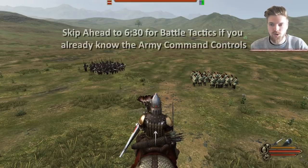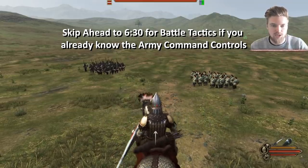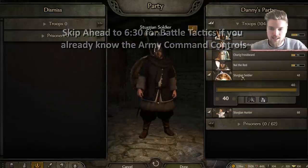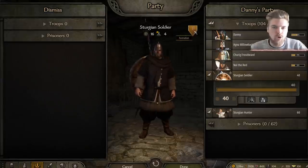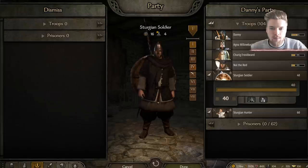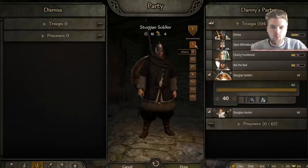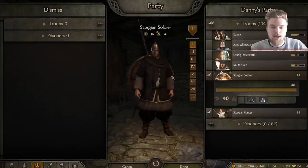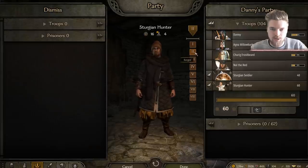Let's talk about the controls, because there are probably a lot of beginners watching who don't understand how Bannerlord controls work when commanding your army. You can see all of our infantry currently in our party — we can choose what formation number each unit is in and command formations separately. My shield infantry is formation one, so pressing number one commands them, and my archers are formation two, so I can command them separately.